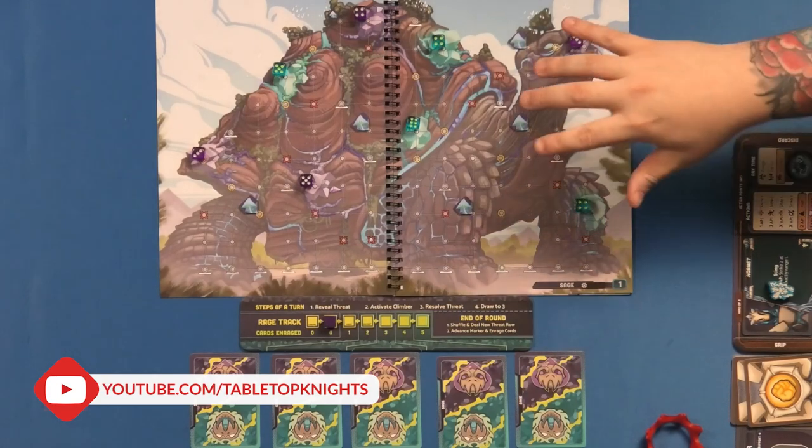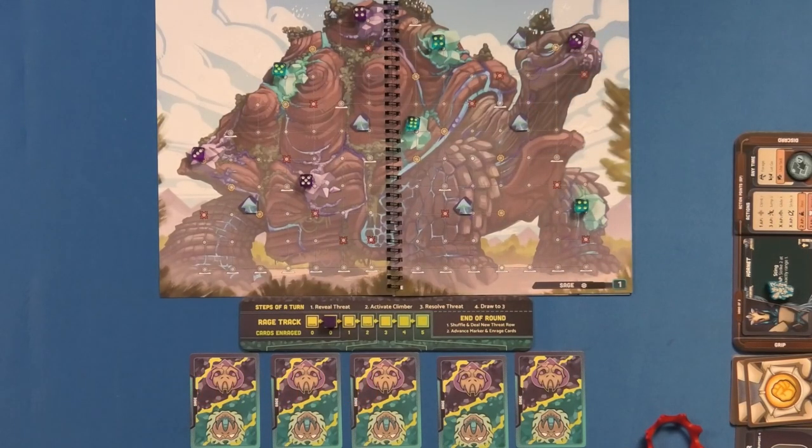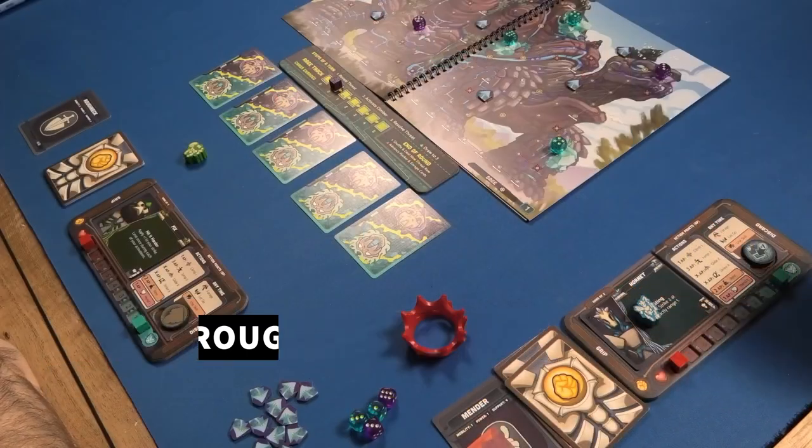We've done a test game, and we're doing the basic SAGE mission because in our test game we didn't actually beat it — we got close. If you want to see more of this game, give us a few more members, a few subscribers — 50,000 subscribers! We generally like to, if we really enjoy a game, play a second game and make a membership video, which helps the channel. It's very cheap and we appreciate it. I'm playing as the Hornet — I can do a ranged attack for 2 AP at a range of 1.